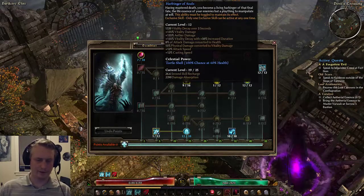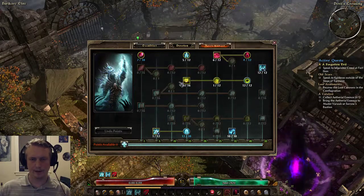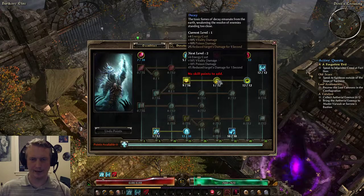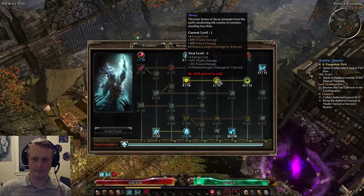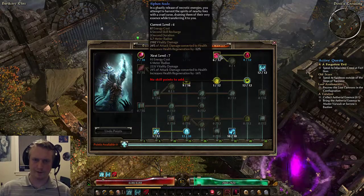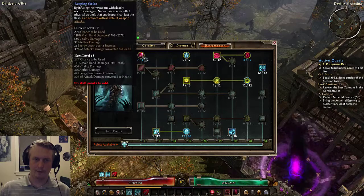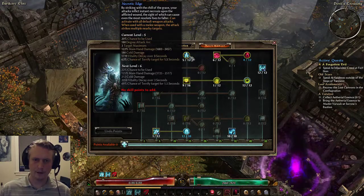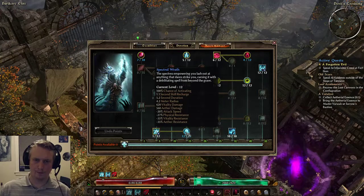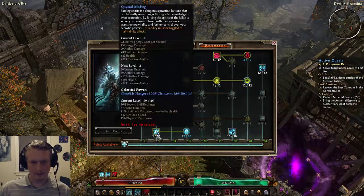On the Necromancer side, I've got Harbinger of Souls for attack speed, attack damage converted to health for sustain, and Vitality damage. Ravenous Earth I'll probably keep leveled — it does Vitality damage and poison damage, but mostly Vitality since I'm getting bonus Vitality damage. It reduces enemy damage for one second, and eventually I'll max it out to reduce their damage by a lot to be tankier. Siphon Souls for healing, Blood Boil for reduced offensive ability on enemies and Vitality damage, Reaping Strike for lifesteal and Vitality damage, Necrotic Edge for AoE melee and Vitality decay, and Spectral Wrath for minus Vitality resist on enemies. Mark of Torment for surviving bosses — damage absorption.